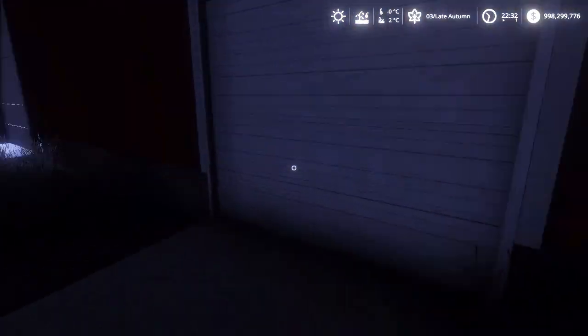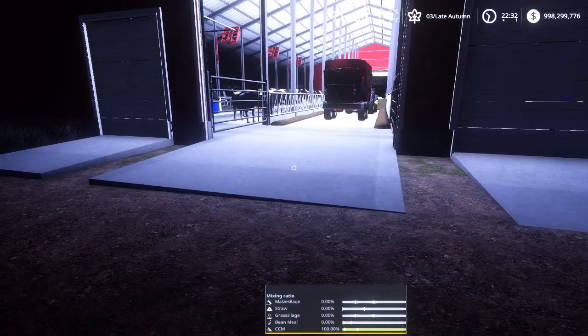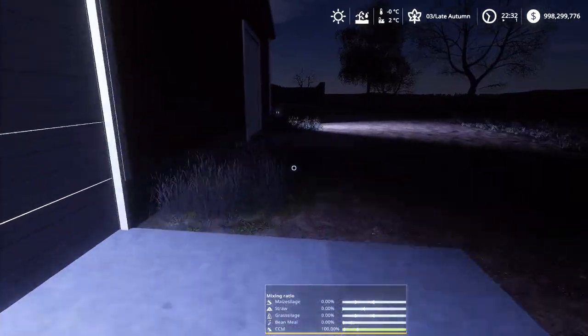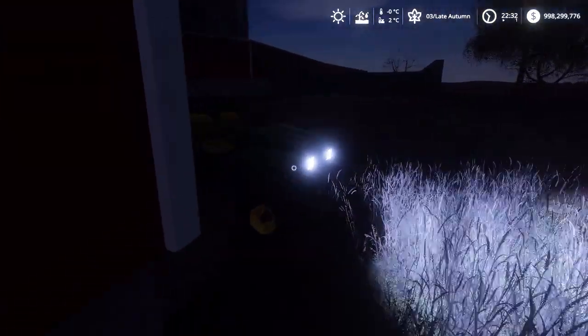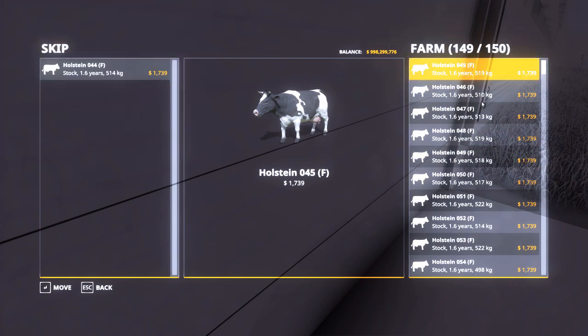The first of our heifers that we bought are going to give birth here. For those of you who don't know, a heifer is a cow that has never given birth. We bought a bunch of one-year-old heifers at the beginning of this tutorial, and they are now 1.6 years old and ready to give birth.